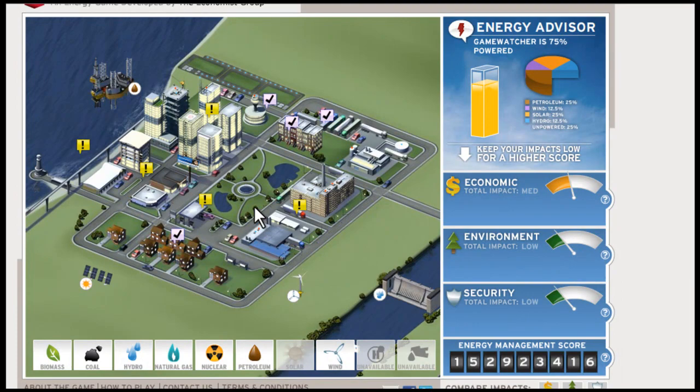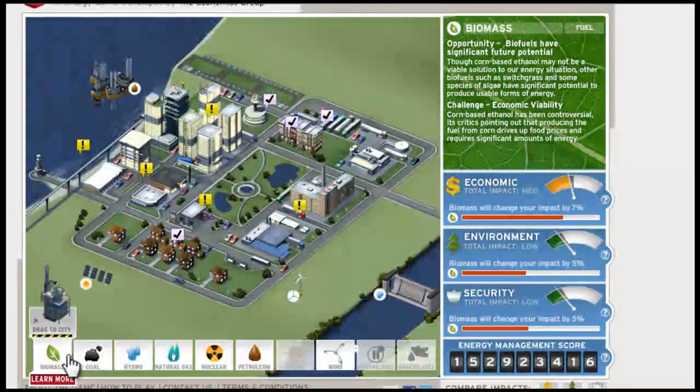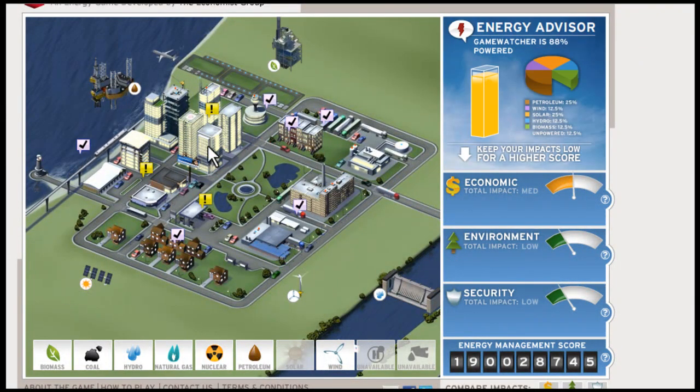We're just going to continue on. As you can see there aren't as many exclamation marks — the check marks are the ones we've saved so far. We're going to go ahead and try a biomass plant. On each one of these it gives a description of what it is on the right side. We'll place it right here, and that helps save a lot more too — it keeps your environment and economic in great shape, and gives a little bit more security.